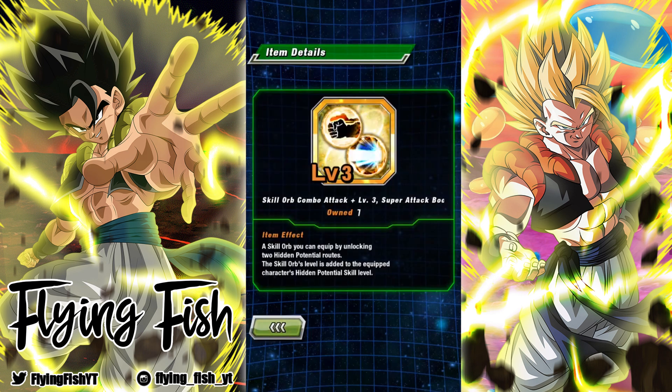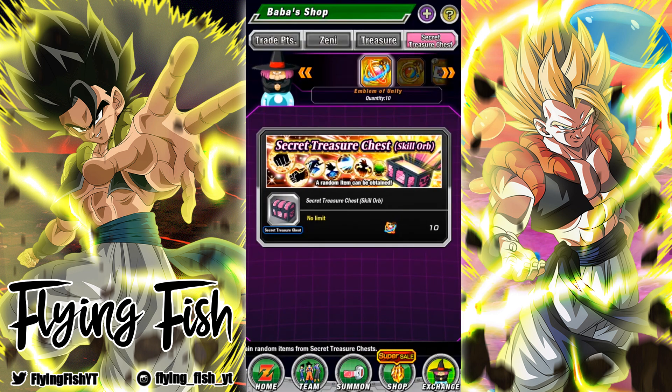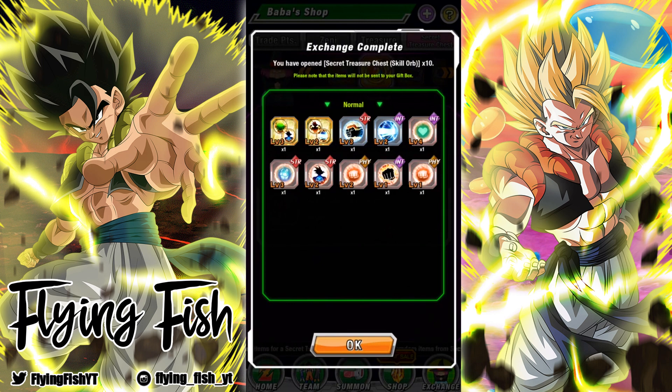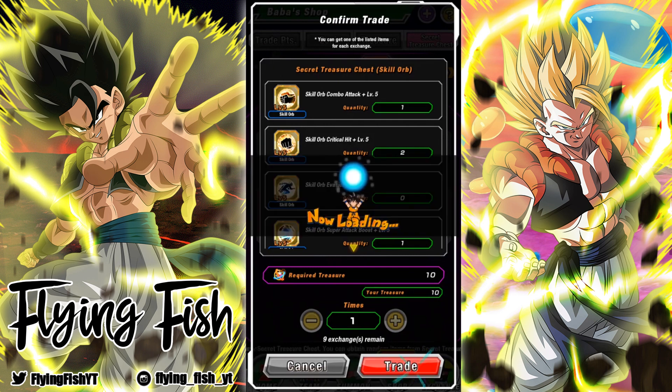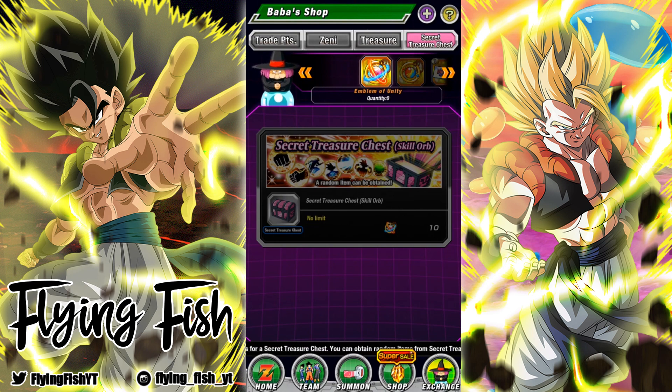Alright, we're gonna finish this off — why am I getting so many of these gold Additionals? We are gonna end this off on a big ten-pull and then wrap the video. These chest opening videos aren't ever too long. We just got a bunch — that's alright. Level four Additional and one Super Attack — cool. So we got like a billion of these and no Crits, but we did get the level three Additional so that's what I'm happy about. Thank you all so much for watching — hit that like button and subscribe if you feel like it. I love you all, see you next time!